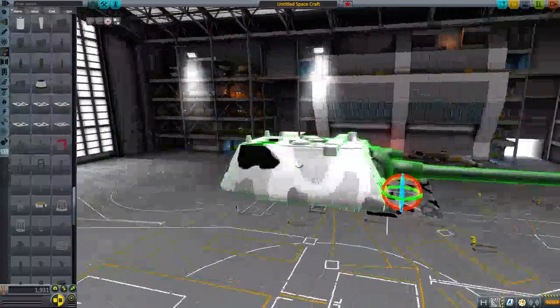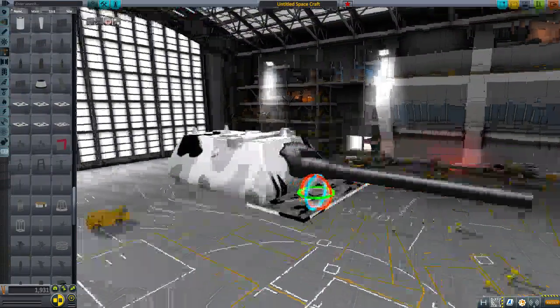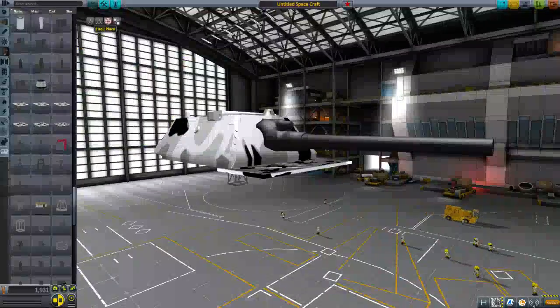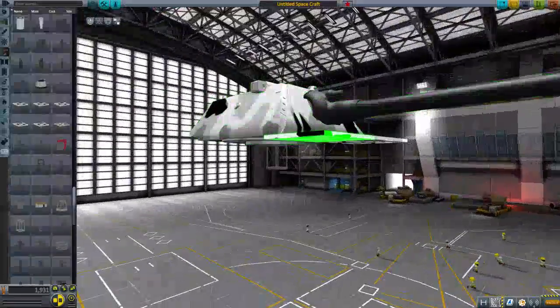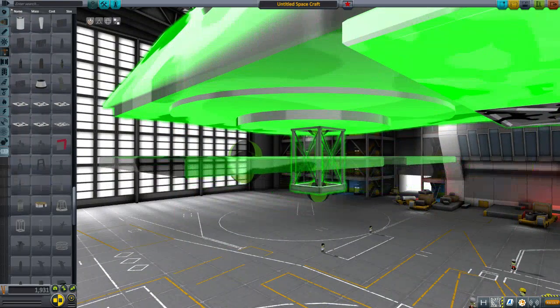Let's start building this thing. I do actually want to turn these around — the lighting is a bit weird on these structural panels, so it's good to have them a certain way around. Germany was working on a Manned V2 — that is true. Germany was working on suicide weapons, but Hitler actually stopped them. One of the few good things Hitler actually did.